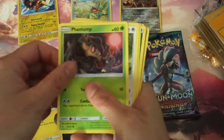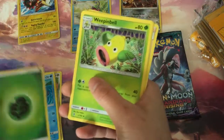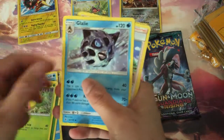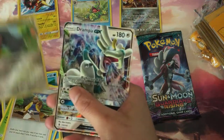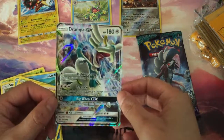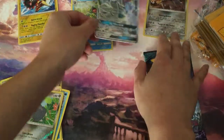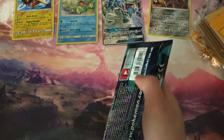Beldum, Heliolisk, Sandygast, Stufful, Wailmer, Psychic Energy, Dhelmise, Clefairy, Hala, Reverse Beldum. And wow — a Kommo-o GX! Nice, that looks awesome. Alright, I'm gonna put it here.